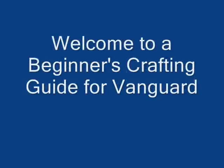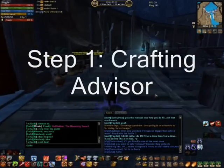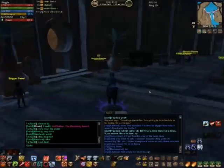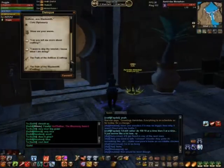Welcome to a beginner's crafting guide for Vanguard. You'll first want to find a crafting advisor in any major city to select your profession. I'm training in Kahl. If you can't find the advisor, speak to a city guard for directions to a crafting instructor.